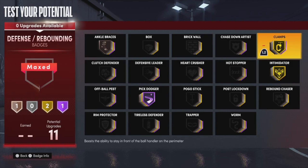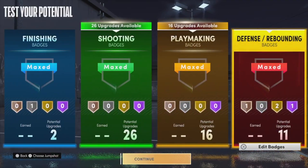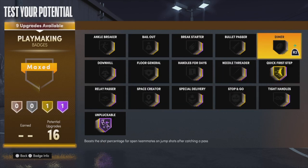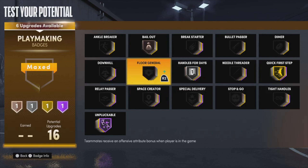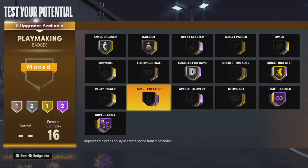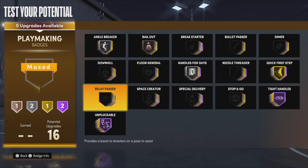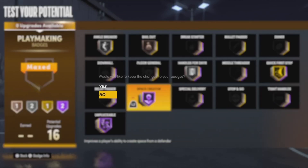You can run the badges however you want, but this is what I run when I run threes. Clamps gold, terminator gold, pick dodge at Hall of Fame. For playmaking, I haven't unlocked all my badges just yet, but when I do I'm going to run: bell out, quick first step, hammer, ankle breaker. I would say put space creator on Hall of Fame so when you try to create space you can maybe get the angle breaker. I haven't unlocked space creator just yet, but I know how it was in the previous 2K. I would probably put space creator on Hall of Fame and run it like that.